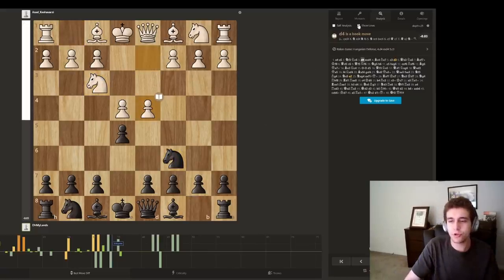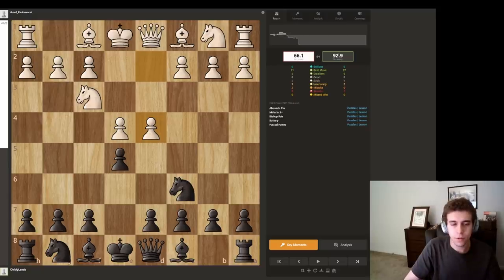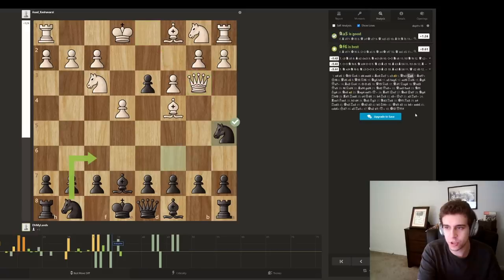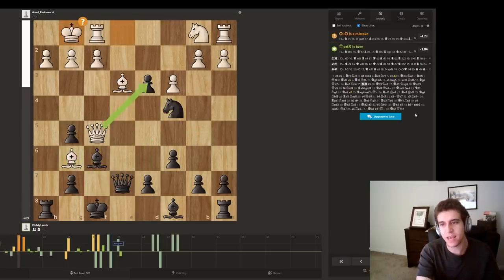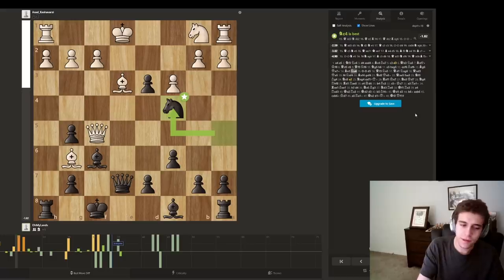You run through the game with an engine and check: was this move that I thought was suspicious actually good, or was it inaccurate? He played well, but this was a mistake — so clearly the guy is human. When you get suspicious is when every move seems to be very accurate or in the top two or three moves in the computer. A lot of cheaters will not make the top computer move — they'll make the second or third move to throw you off.